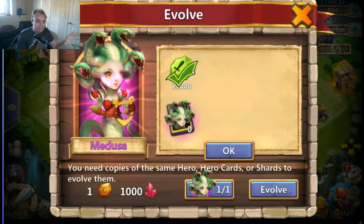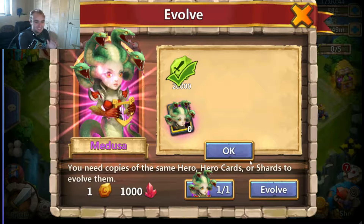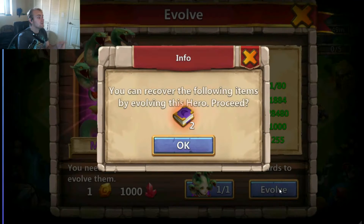Oh my gosh, the shards that are required to get Medusa evolved is ridiculous — 20,000, same as all the rest, but 20,000 shards took me a long time even with HBMT. But let's go ahead and evolve her now. I always over-level my heroes so I can get those XP books — make sure you always do that before you ever evolve a hero.